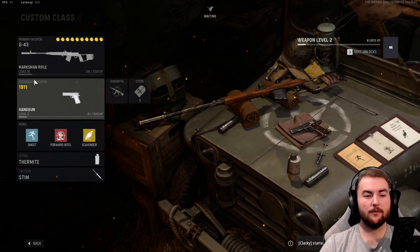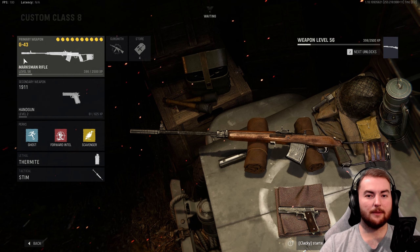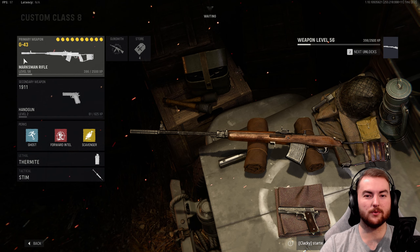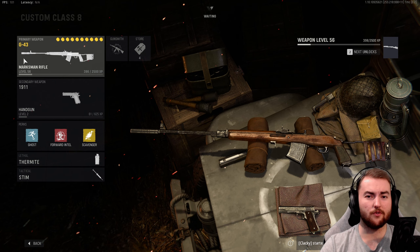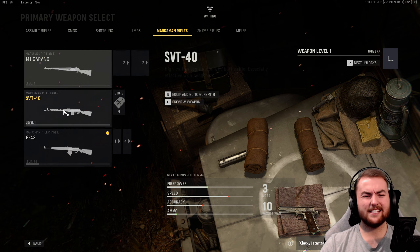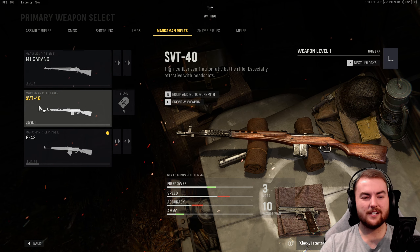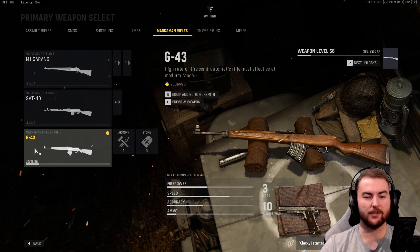Next we have the G43, which plays very similarly. This is a marksman rifle and you can two-shot people with it. It does have a reduced magazine size down to 10, but when you are getting two-shot kills and walking around with your aim down sight held up all the time, it really doesn't make much difference — you can easily get your first V2 rocket with this thing. This gun is a monster. A shout-out to the M1 Garand or the SVT-40 as honourable mentions, but the G43 is just a lot better.